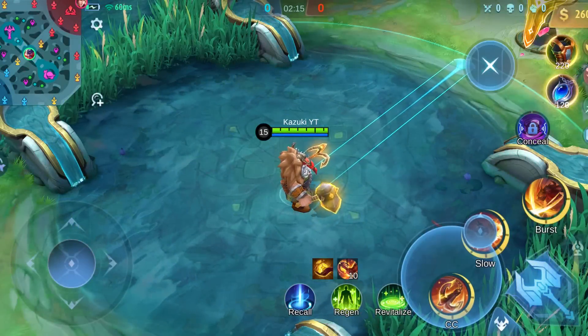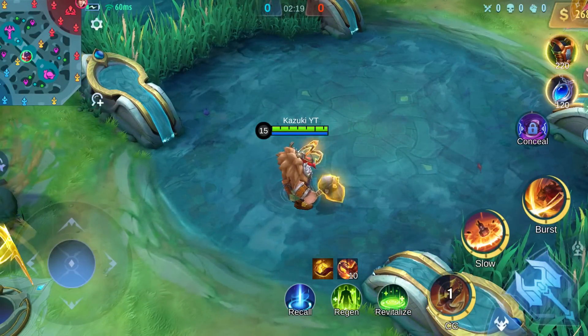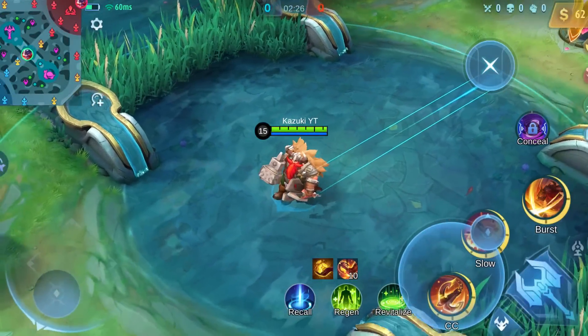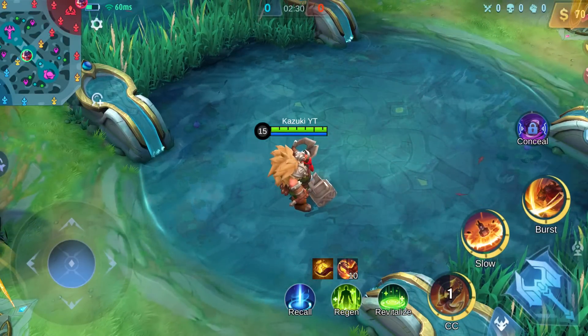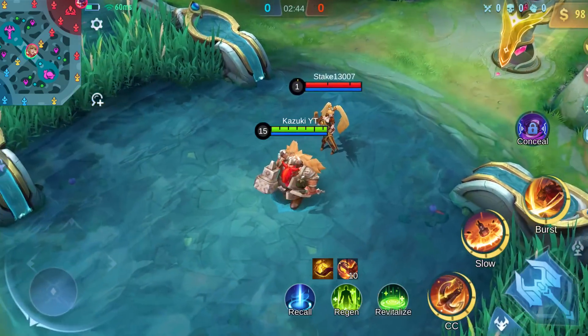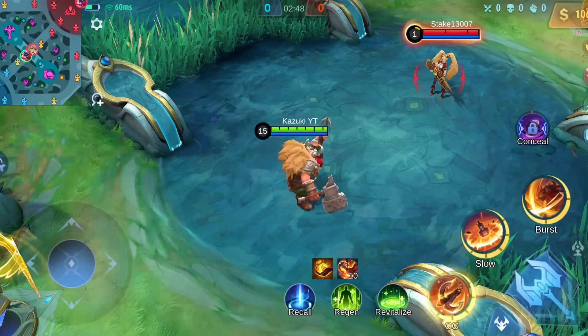Now comes the part which amazed me the most. As you guys already know, this is how Franco hooks. But here in the remodeled version, his hook literally goes in a wavy way, which according to me will definitely confuse the enemy. Though I tried to hook a bit to the side of the enemy thinking it will work, but it doesn't.